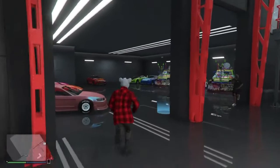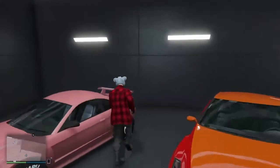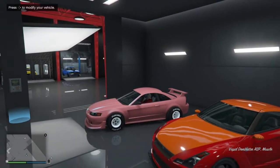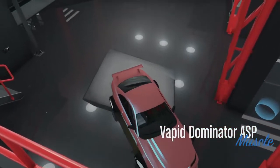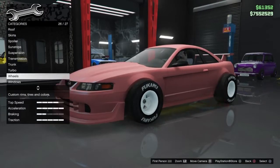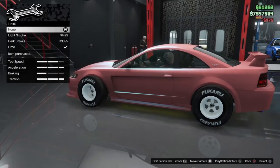Now make sure you get in the car that you want to merge — to transfer all the stuff into the other car. Get in there, modify your vehicle, and you want to change just one thing. I'm going to do the windows real quick — just change one modification.